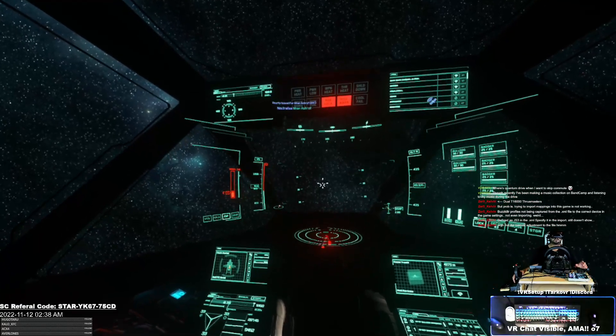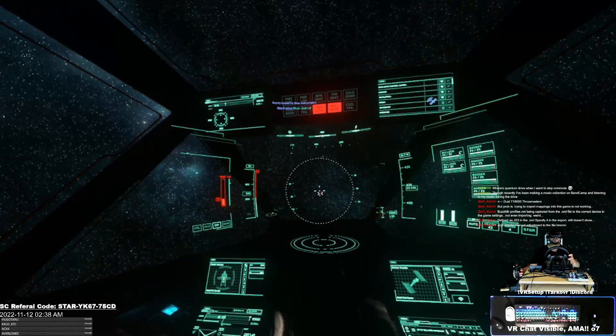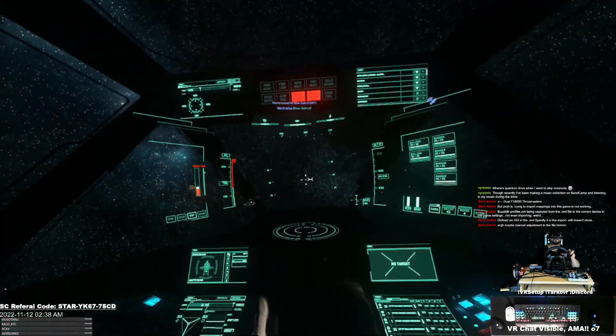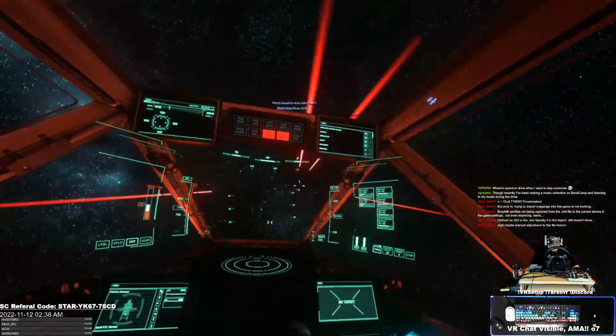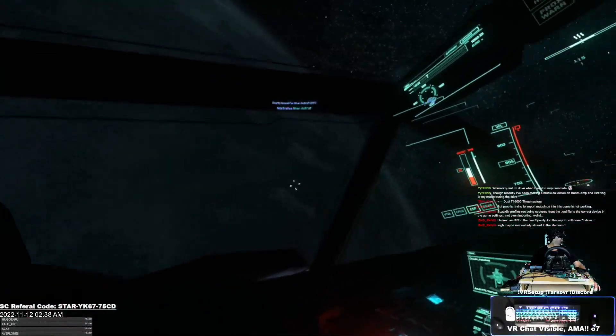We can set this up into a different mode here. I hit this button — that's auto gimbals — and then that is free gimbal. Combine that with free look, and now we are talking. Let's get back in there.